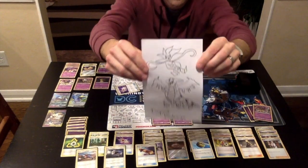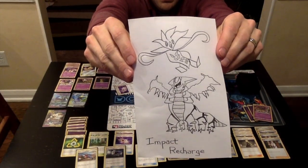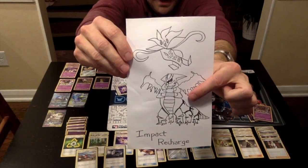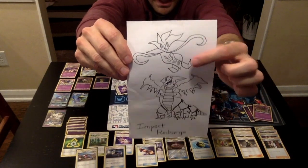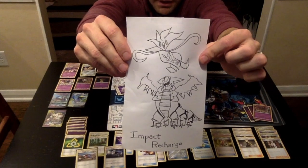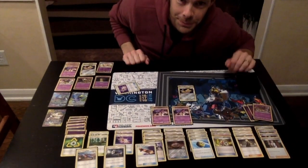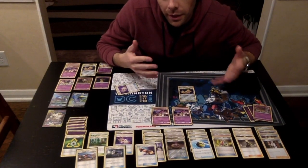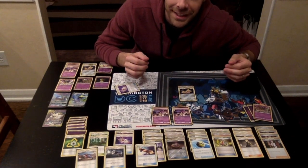We drew pictures of our decks that we play with in competition. We call this Impact Recharge. There's Giratina — he's the scary looking centipede alligator guy with frayed wings that have horns on him. And Malamar is this little jellyfish looking guy. I plan on doing this for all of the decks that we use in our league competition so you get a little more familiarity with the decks.